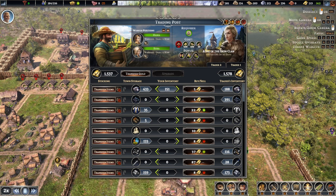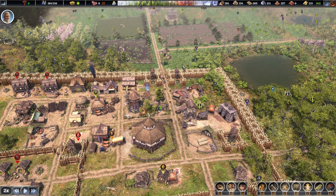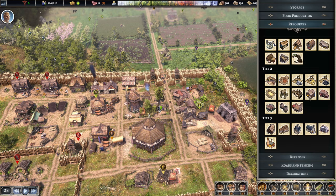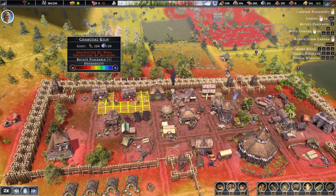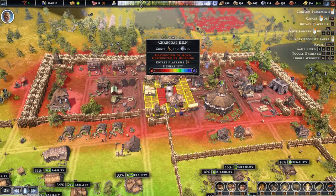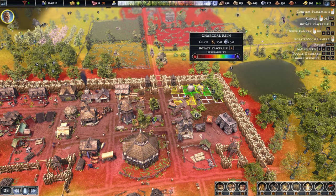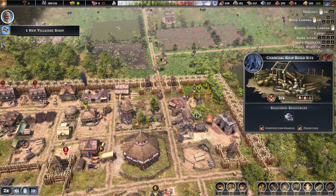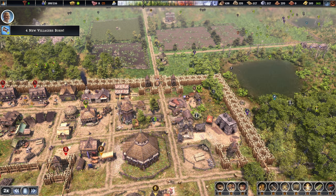How much money do we have again? 1,500. To upgrade you, we are going to need bricks. Are we making bricks? Unable to work. I do know why — silly me. We are going to need some charcoal. I totally forgot about that. And you cannot be close to these houses at all. Let's get this built. Both the foundry and the brickyard are going to need some charcoal or coal.